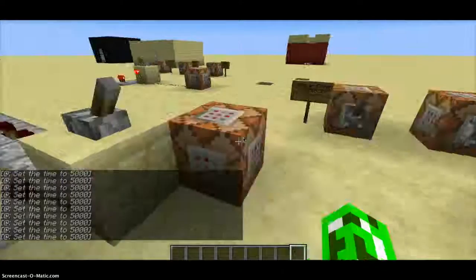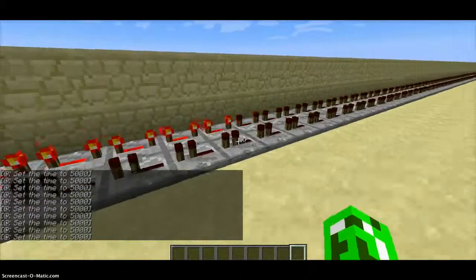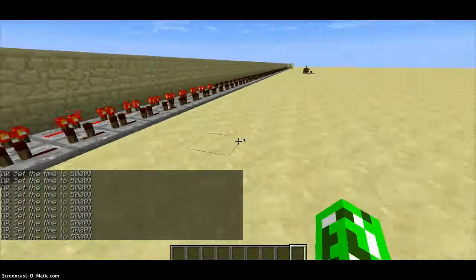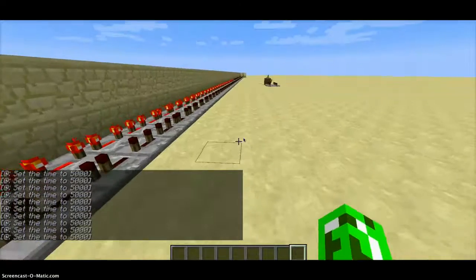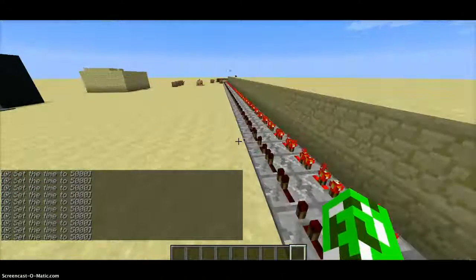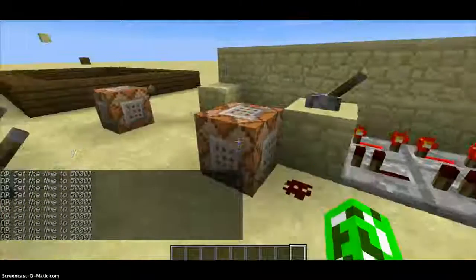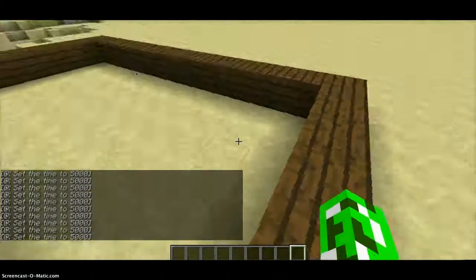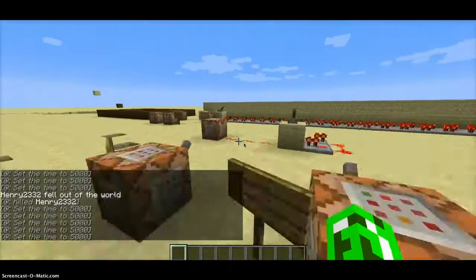I showed you my kill machine last time — I'll show you again. These are all repeaters in a clock formation, going fast. You can delay it by clicking the repeater. The command block at the end is set to kill the nearest player. I was thinking of setting a trap for a friend — they sit there, and when the signal reaches the end it kills the player.